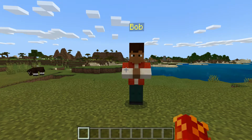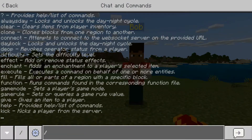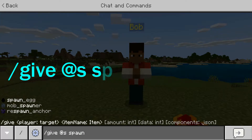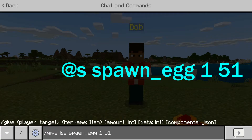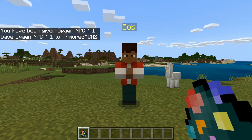So after you guys have cheats enabled, all you will need to do to make your own custom villagers in Minecraft is type in one very simple command. And that command is: /give @s spawn_egg — make sure you put the underscore, that is very important — and then put space 1 space 51. So the command should look like this. And after you have typed this in, click enter, and it should give you one spawn NPC villager egg.